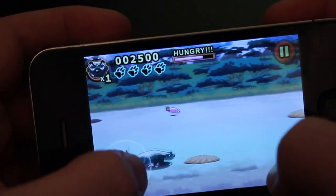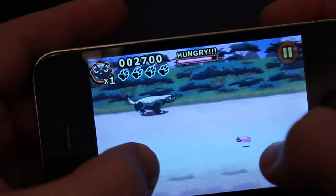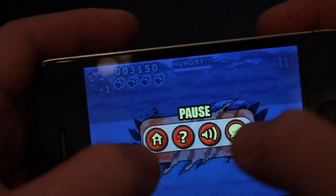They will occasionally attack back at you if you're not quick enough. You have to dig up — you press multiple times to dig up these mice as well. You can slow down and speed up and move around. And you've got your lives up in the top right-hand corner and the pause menu here.